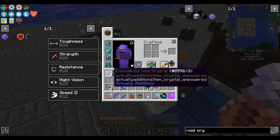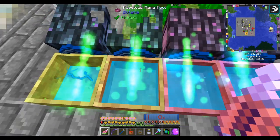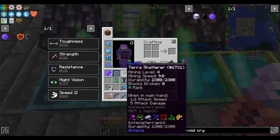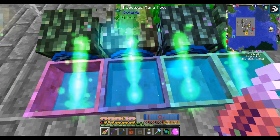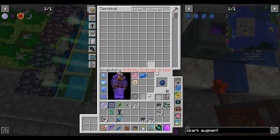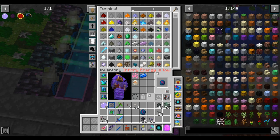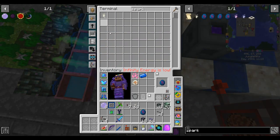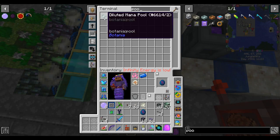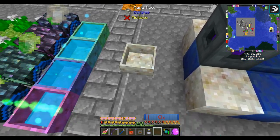Eight pieces of empowered void crystal should be enough for now. Let's check on the status of our Terra Shatter. It's A rank, working on S. I haven't made any runes yet, but I did get some runes of fire presumably from the Gaia Guardian, so I get to make a dominant spark augment. With that I can grab a spark as well.